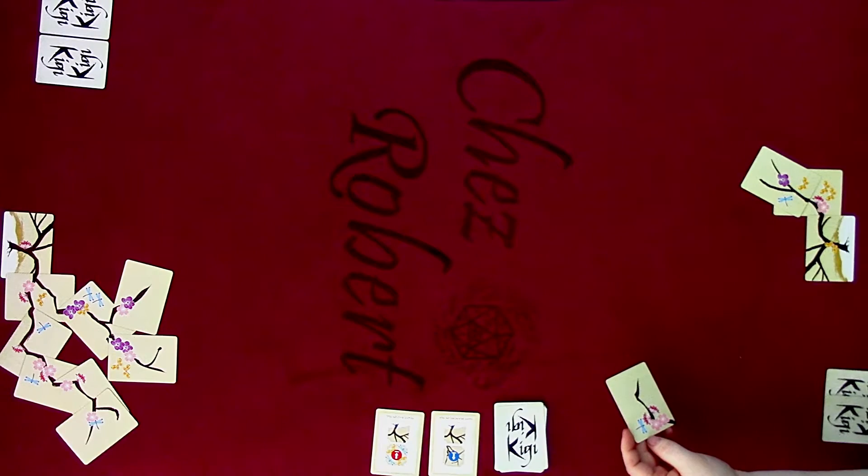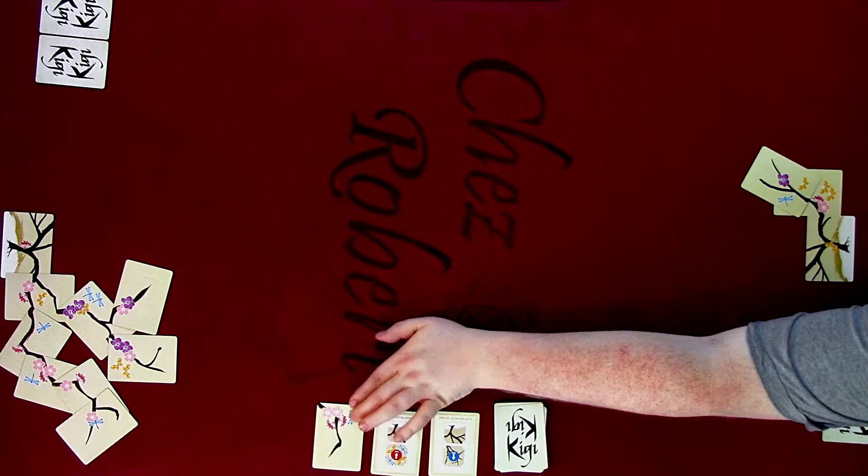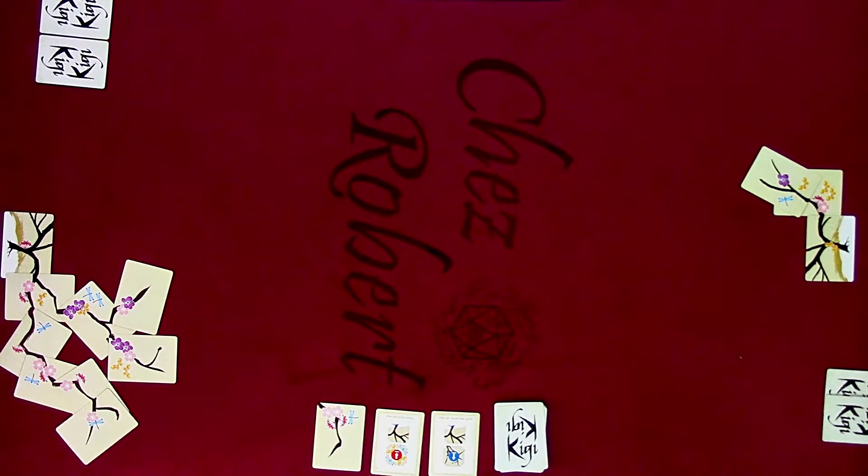It's just that none of the cards that have come out have been good for my tree — they've all been awful. It's got tons of stuff on it. Yeah, but it's a card where I'll get zero if I put it on my tree. If you put it on my tree you'll get six, seven, eight — yeah, just completely miserable. Wait, nine, ten, eleven.